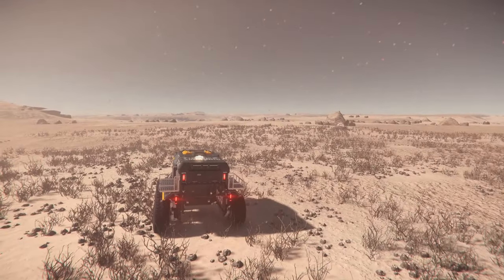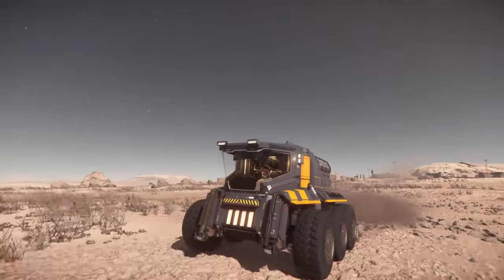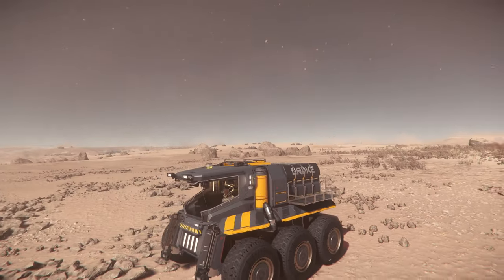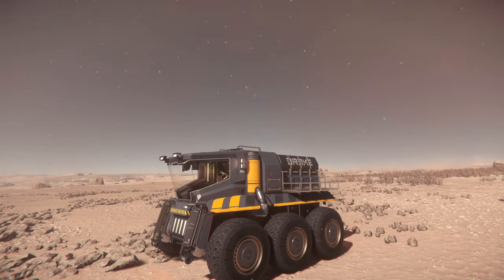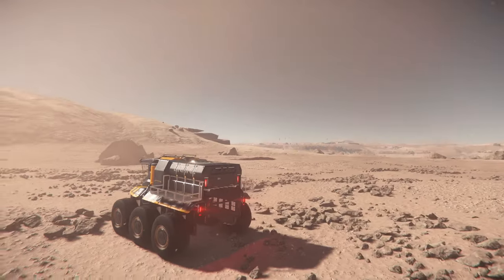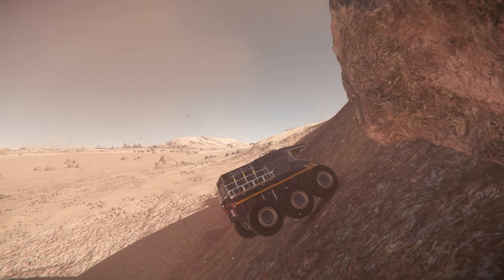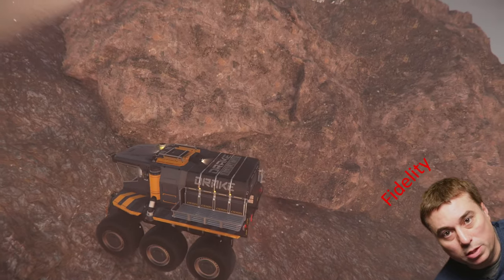Driving physics are still non-existent, but CIG will work on driving physics. I guess she will be very useful to load ships, like for example a Caterpillar. But not very useful to load a Titan, and I am very skeptical about loading a Freelancer with this Mule. But I guess she will find a role. Just the front wheels are touching the ground — I cannot wait for driving physics.